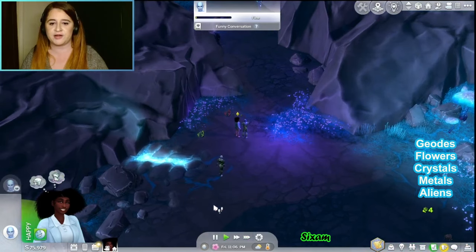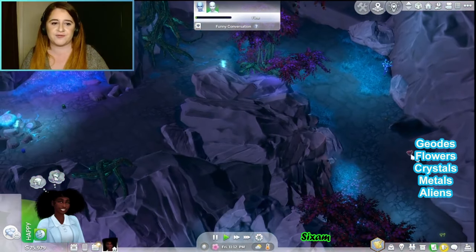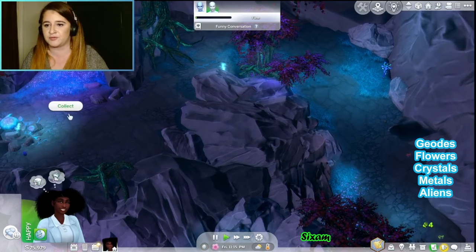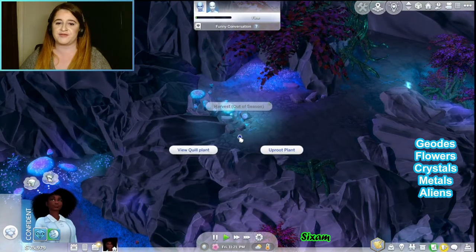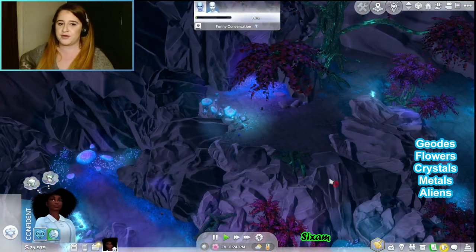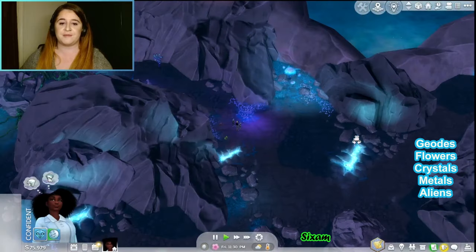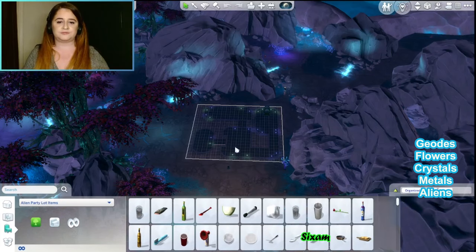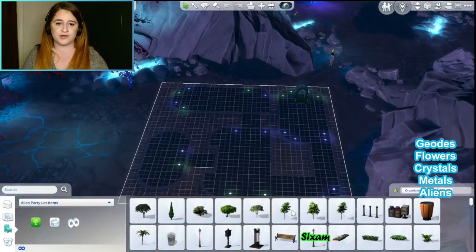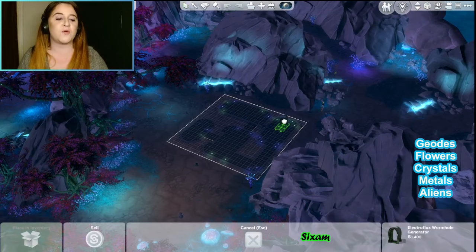Actually I was wrong — it's not fish, it's flowers. There's the quill plant, the orb stalk, and one called the fang flower, all available on Sixam. Also obviously: aliens! This is where you meet aliens if they don't already show up in your game. In free build mode, Sixam has a 20 by 20 lot on the little runway area where the Electro Flux Wormhole Generator is.